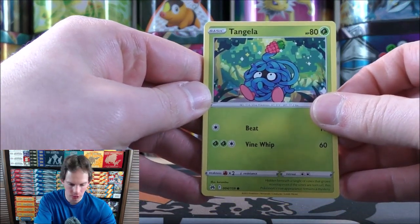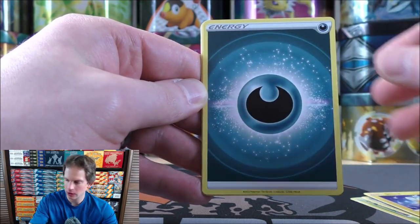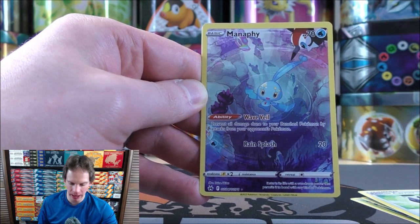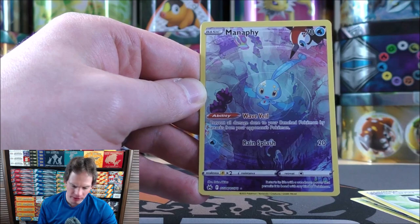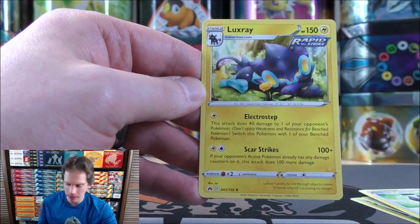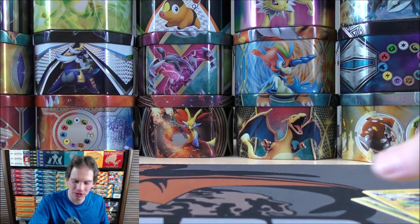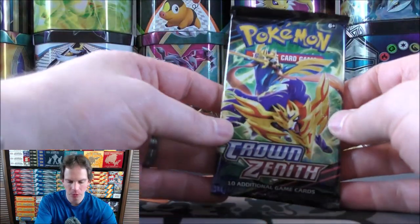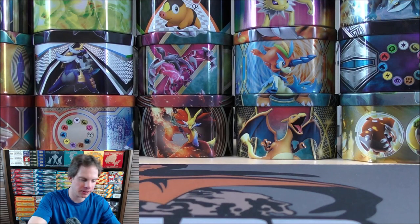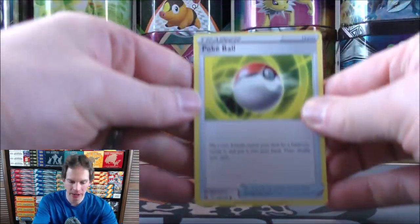Second pack of five starts with Tangela, Pawniard, Snorunt, Pangoro, Shinx, Darkness-type Energy, Luxio, Electric, Rescue Carrier Reverse Holo — nice! A Manaphy, a Galarian Gallery subset card. These come in the Reverse Holo spot. I don't believe I've pulled this one from a pack before — GG06 of GG70 is the card number. The final card is a Luxray. That really is the hope from five packs; you're right on the edge of getting two good pulls. Usually one in three packs gets you something good, but if I just pull that one Galarian Gallery card I'll still be happy with the tin.